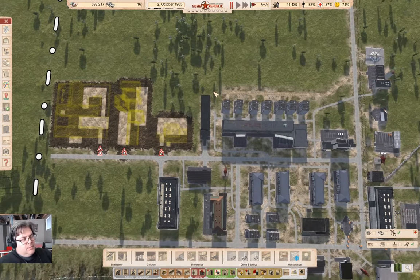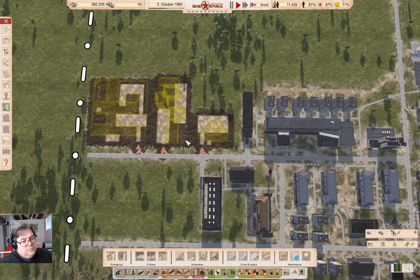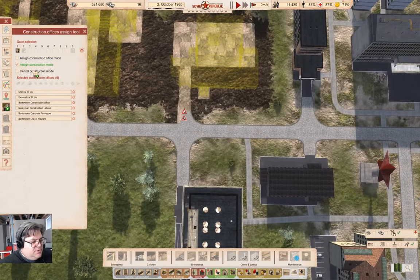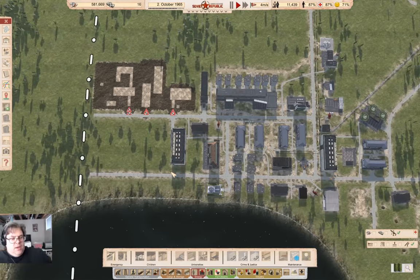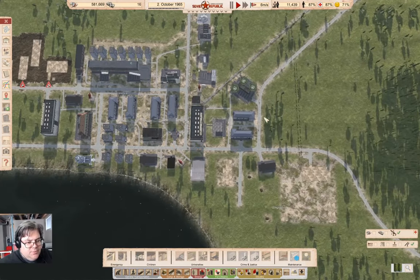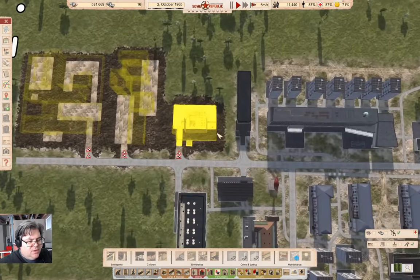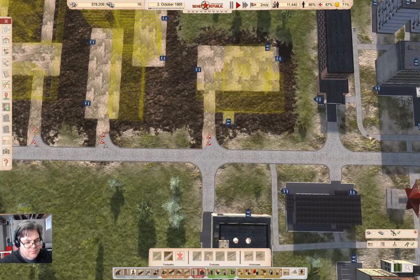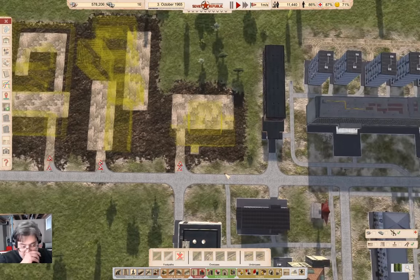Now we'll let the game continue. Now that those are placed, they can get constructed. Along the way, I need to build these access roads. I'm pretty sure I'm going to need another police station over here, but for the moment I'll just keep the one over there — that will cover a fair chunk and hopefully everything is good. What I should also do is the footpaths thing, but I'm not going to do that just yet — I'm going to wait until the access roads are done.